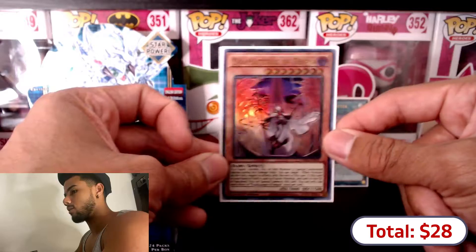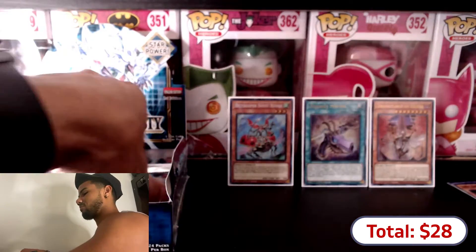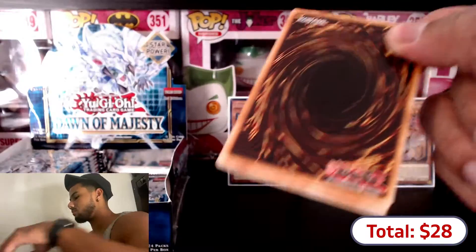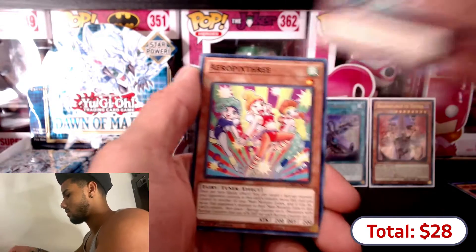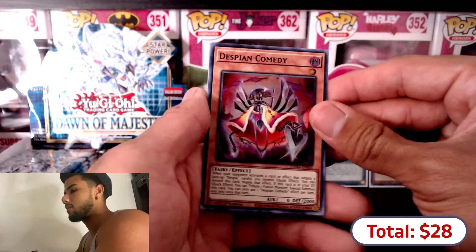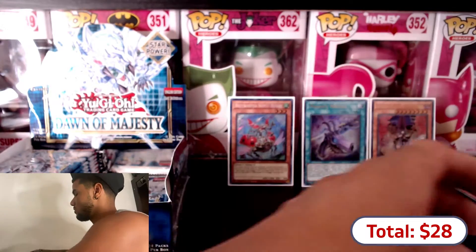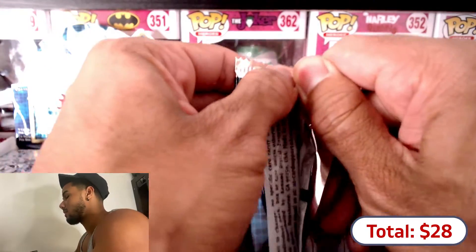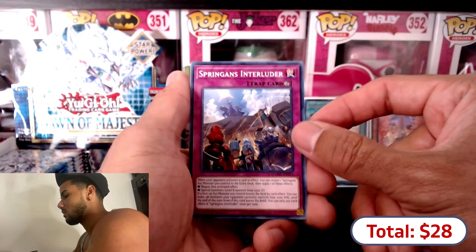Another fire card I don't have going straight to my collection, straight to a binder. Tragedy, Magic Key Unlocking Figures, Aero Pix 3, Despian Comedy - wow. Back in the day most of the super rares were hard to pull, and now it's like in every pack, which is alright, but they cost way less. Now imagine them putting starlights in super rares later on in the future. Sprangans Interluder.